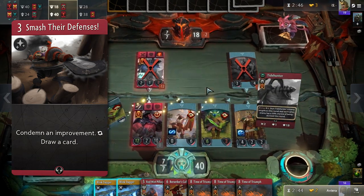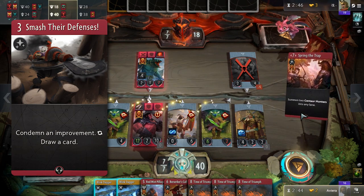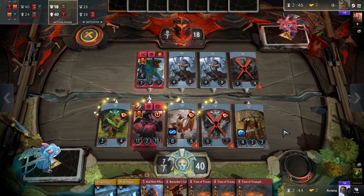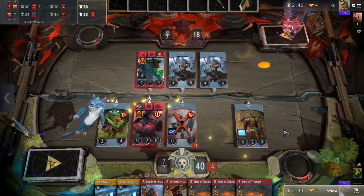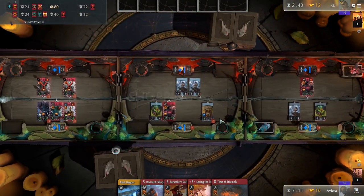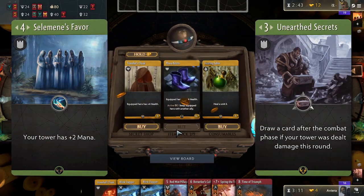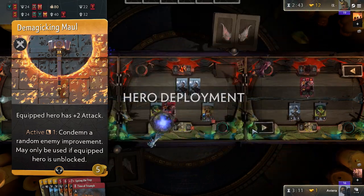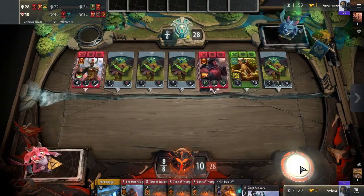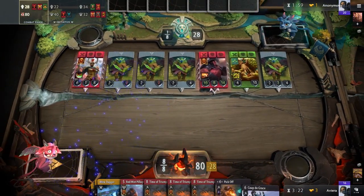Nowadays, there are not that many improvements in the meta to justify running Smash the Defenses. While it's true that when Smash hits an improvement it gets the job done and replaces itself, when there isn't any improvement to hit, it is just a dead card in your hand. Mago once said as a joke that the only reason he brought Spot Weakness was because Swim said it was good, but the real reason was that Mono Blue and Red-Black Aggro were pretty much non-existent in the tournament, which are the decks that heavily feature improvements. Since every single player in the top 16 ran at least one red deck, it probably wasn't too hard to extract value from Spot Weakness.